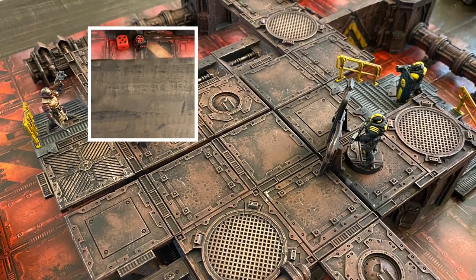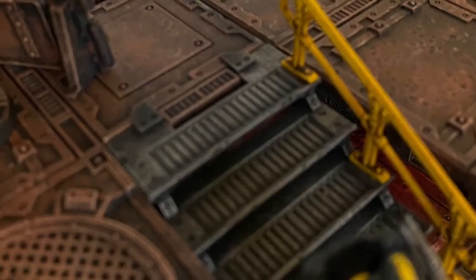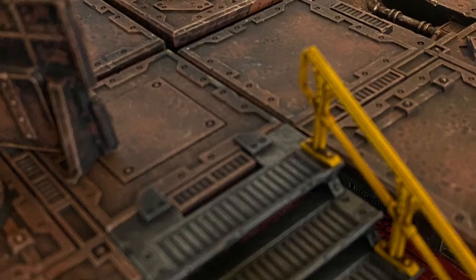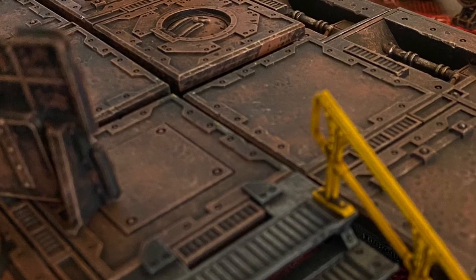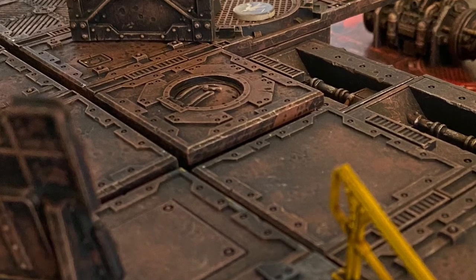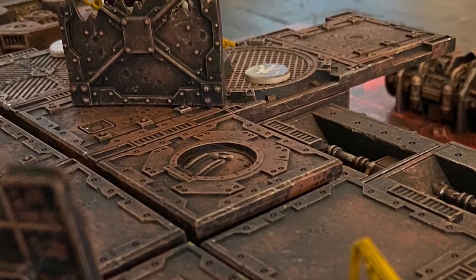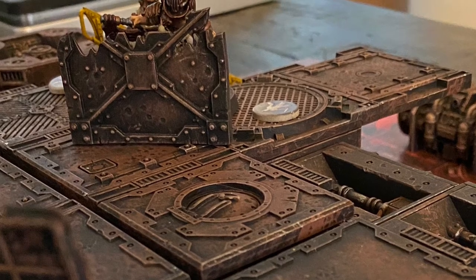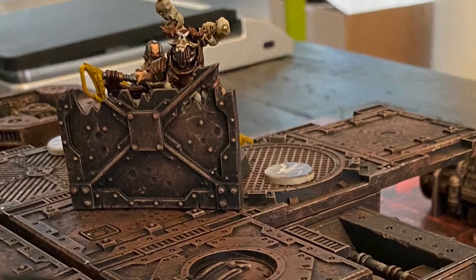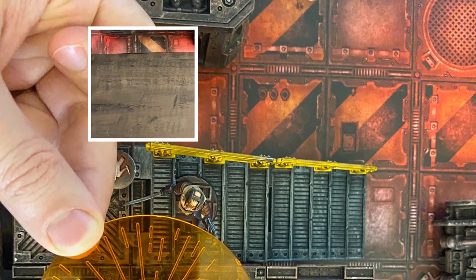Priority rolls for turn two go out, and the enforcers will go first again. Ready tokens are placed, and Slick activates first. He uses a basic action to aim and his second basic action to shoot his frag grenade again, targeting Mephisto with the template also catching Festermite. Because he aimed this turn, he gets a +1 to hit — his ballistic skill goes from needing 4s to needing 3s. However, due to Mephisto being in cover, the actual roll needed is a 5.